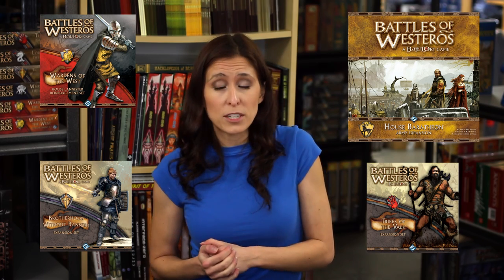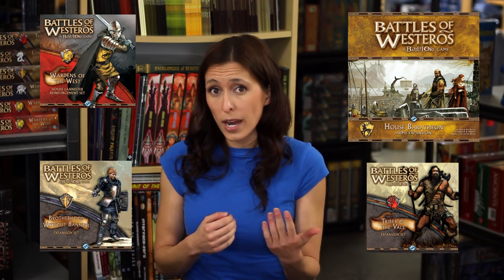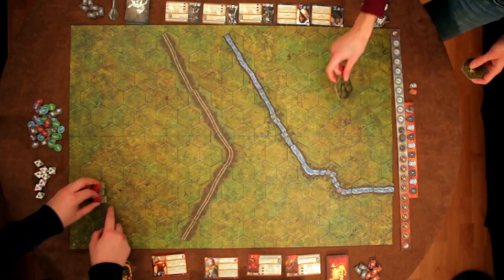There are smaller expansions that add extra commanders as well as allied forces like the Tullys or the Hill Tribes, and there's a major expansion that adds another whole army, the House Baratheon. Players begin by picking a side and choosing a scenario, then set up the board and collect commanders and units according to that scenario's battle plan.